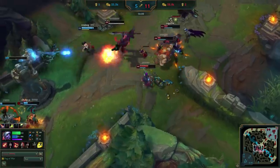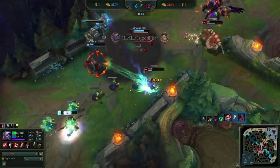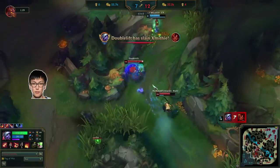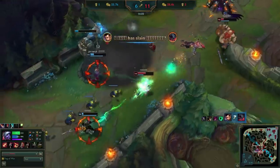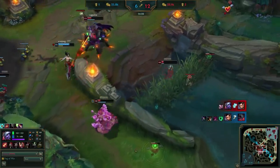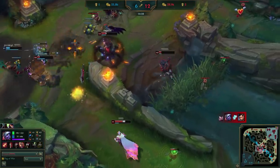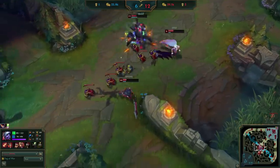Uzi follows this up with another bonkers play — flashing under tower to kill Xin, saving jump for before the killing blow lands, and jumping again over terrain to escape Akali. We saw another example of this technique from Doublelift in our last team fighting video, but this was way sicker. Once he's finally in the clear, Uzi starts shoving the mini wave in to kill mid tower and backs immediately.